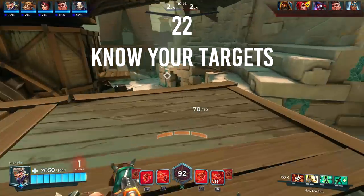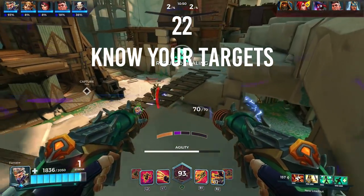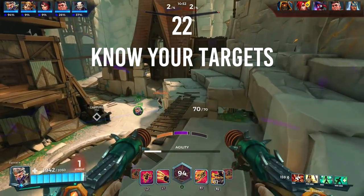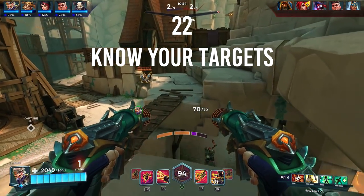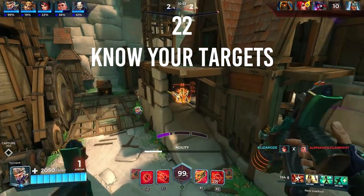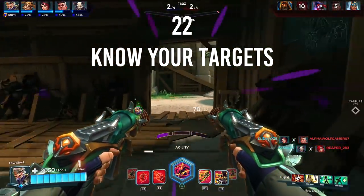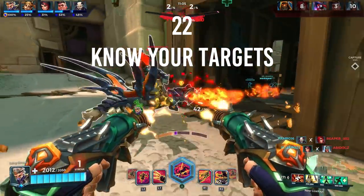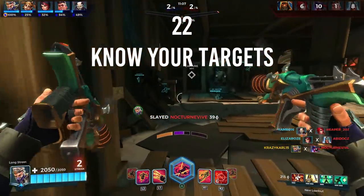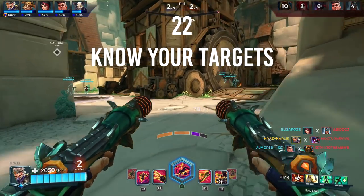Number twenty-two: know your targets. The champion you select and the class they fall under gives a broad role for what you should be doing throughout the match. If you are a flank, focus on taking out supports and the backline, or enemies singled out of position. Don't waste time dropping a frontline as they simply have too much health to take out alone. If you play damage, make sure you output as much damage as possible, especially on shields.